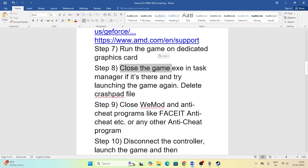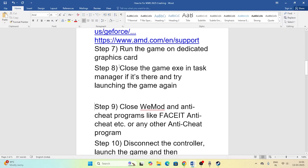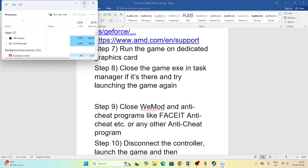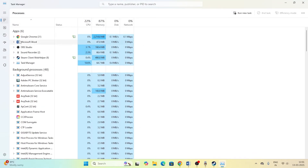The next step is to close the game exe in Task Manager if it is running, then try launching the game again. Right-click the Start button and open Task Manager. Look for the Ronin process — if the game is running in the background, select it and end the task. Once removed, close Task Manager and try relaunching the game.